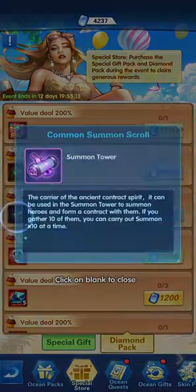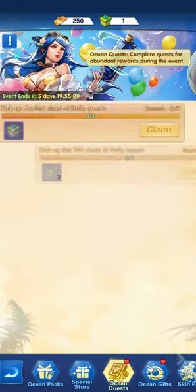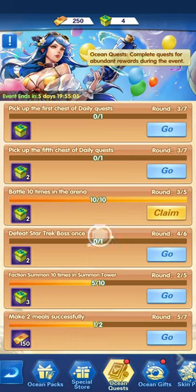Part of what we're interested in is the diamond pack — exchanging your blue diamonds for the resources available, including common summon scrolls and excellent faction scrolls. After that, you'll be looking at going directly to the ocean quests, where you need to fulfill the quests by matching the conditions.